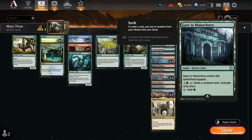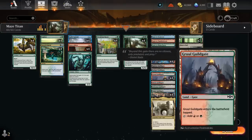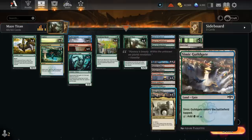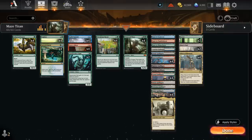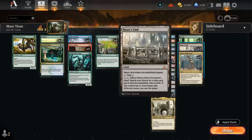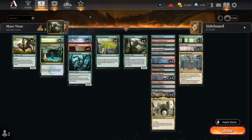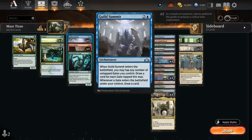These are all one-offs. For the rest of our gates, we have 4 Izzet Guildgate, 4 Gruul Guildgate, and 4 Simic Guildgate, since all the spells in this deck that we're trying to cast are blue, red, or green. We've got some additional one-off gates to search up to help win the game with Maze's End, but also just to have a critical mass of gates to get our synergies going, such as Guild Summit — which when it enters the battlefield lets us tap any number of untapped gates we control to draw that many cards, and whenever a gate enters we also draw a card.